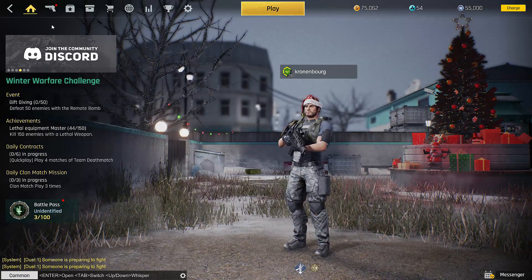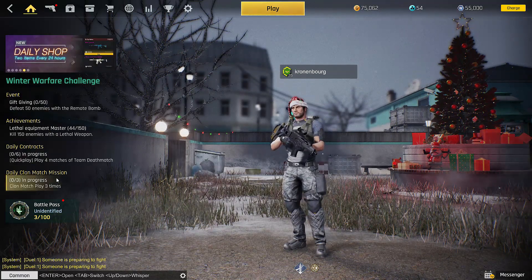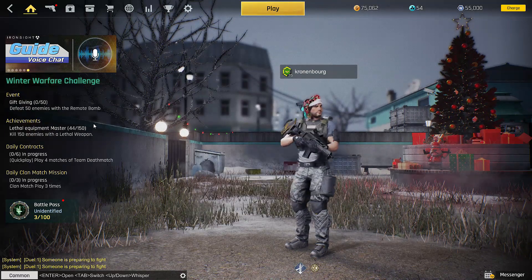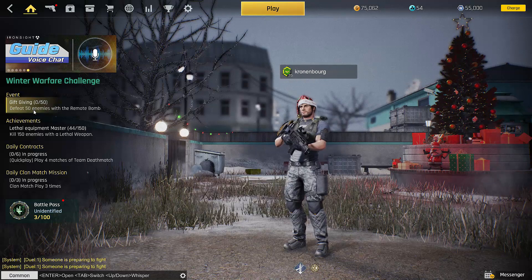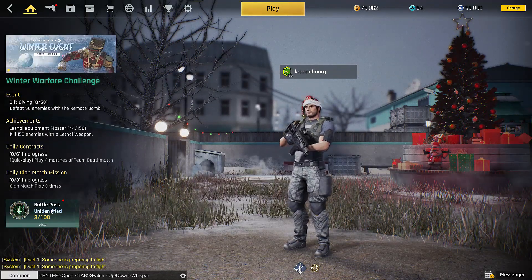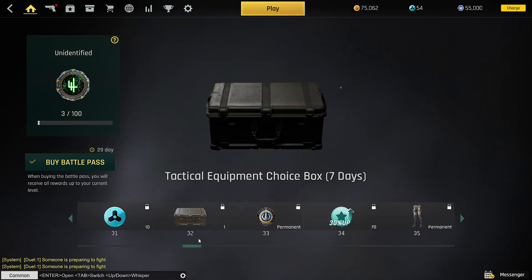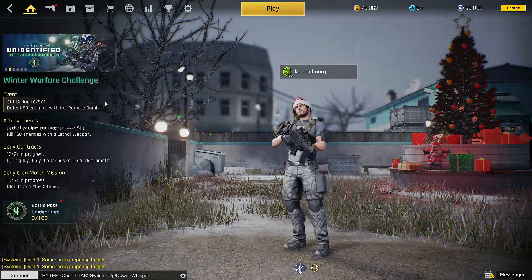So, the way you do it — you have your achievements here. These are your dailies. These are weekly achievements here, and they change. At the moment there's a winter challenge which I think ends in February, but they bring up different things, so you can go for these if you want to. You have a battle pass if you want to buy one — I don't because I don't play it much — but people do, and there are ways to progress with that.